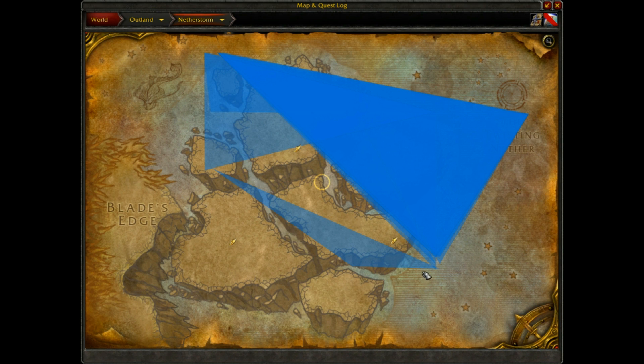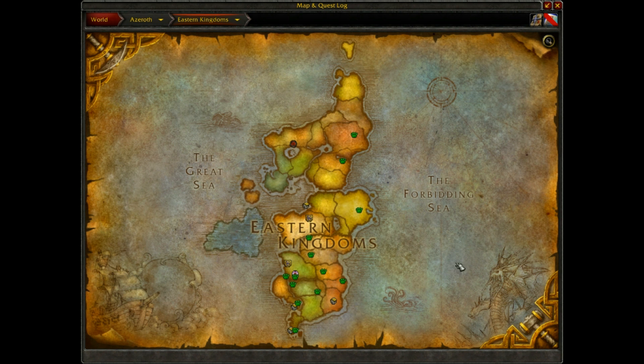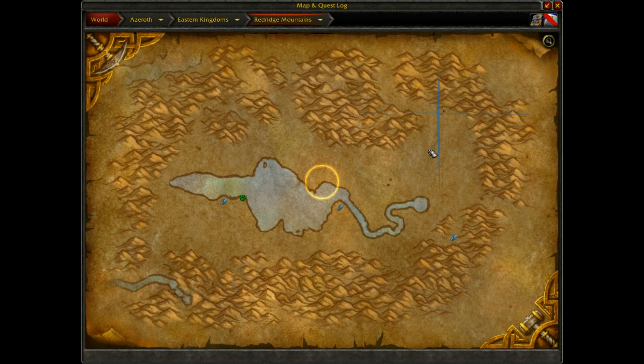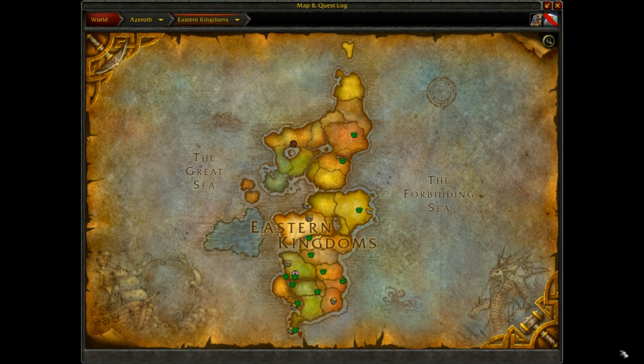It didn't used to be like this and there's an easy fix for it. It's not only like Outlands — it's pretty much every single land. You've got Blasted Lands, you've got Redridge Mountains, Twilight Highlands, as you can see. Everything is like that. And yes, I haven't explored a lot of lands on this character, but it's all good.